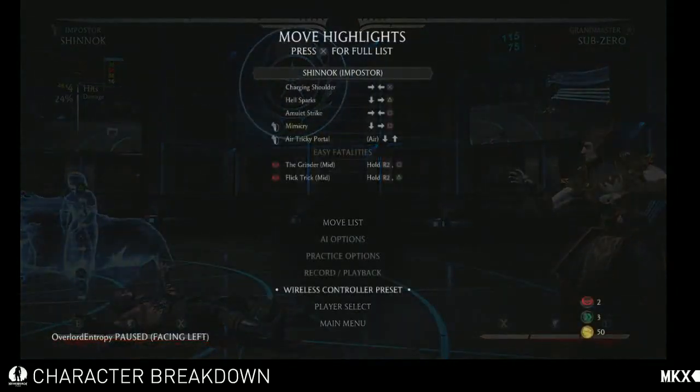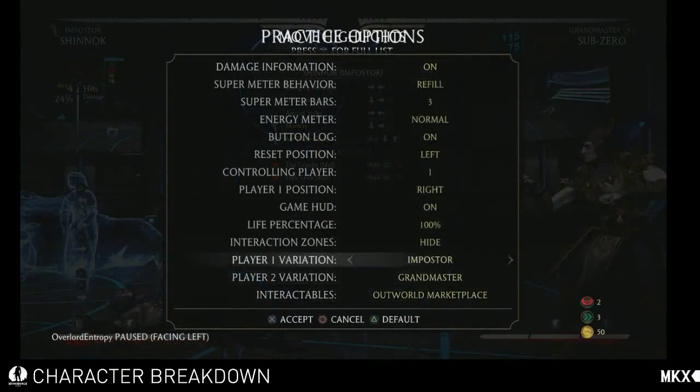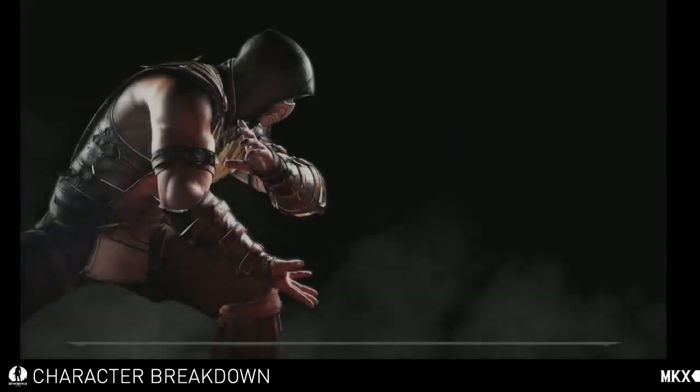Another little bonus in practice mode is you can quickly switch out variations. So right now we're going to go to Bone Shaper and switch Sub-Zero to Unbreakable. That's just a quick load and then you're back with the new variations.